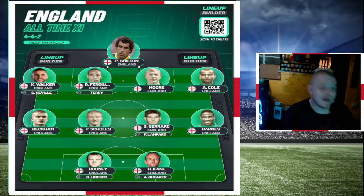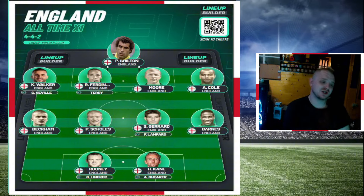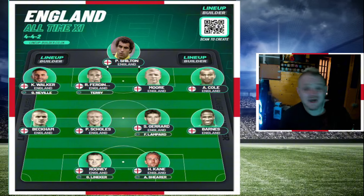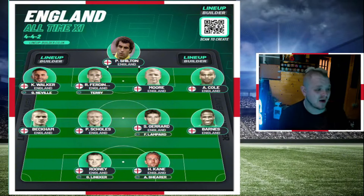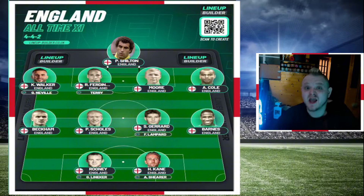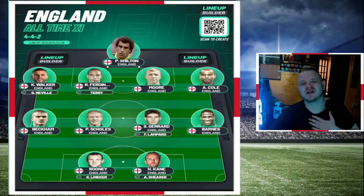Right, here's my 4-4-2 formation for England all-time: Shilton; Walker, Ferdinand, Moore, Cole; Beckham on the right, Scholes, Gerrard, Lampard - those are my top three in order: Scholes first, Gerrard second, Lampard third; Barnes on the left; Rooney and Kane up front. Shearer and Lineker also get shouts, as do Terry, Gary Neville, and Frank Barnard in midfield. Let me know yours down below in the comment section - love you guys, bye!